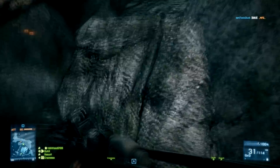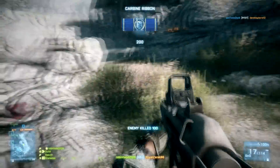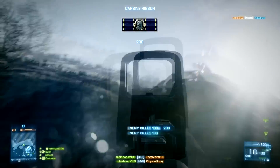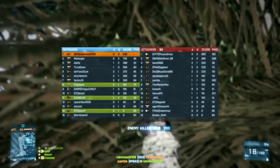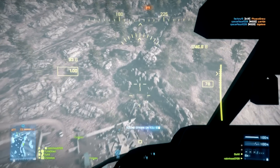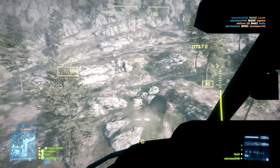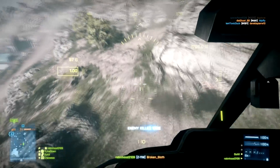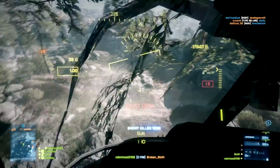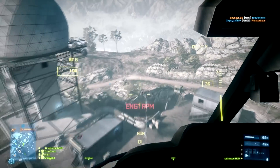Basically, the key is you want to push forward and defend, but if you notice that no one is back near the MCOMs — even if there's a sniper back there — someone needs to be back there to defend them. I died there, jumped in the chopper. I'm a lot better with the attack choppers than I am with these little birds, and this guy I just killed is probably watching the kill cam hoping that I die, but somehow I got out of that — banged into a rock and a tree.